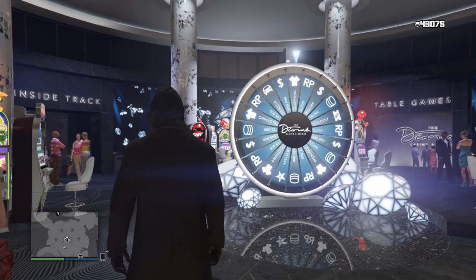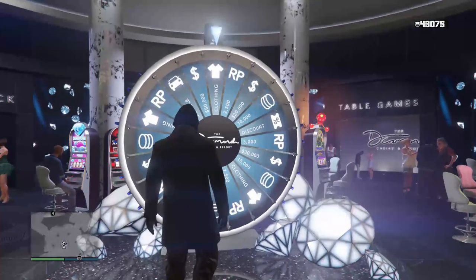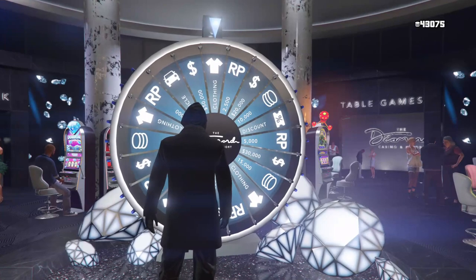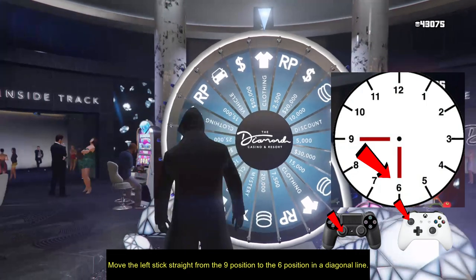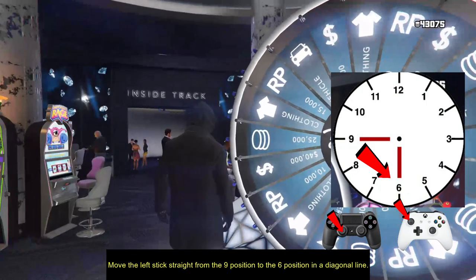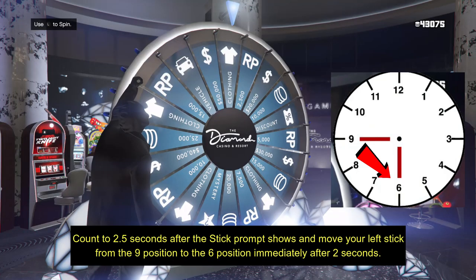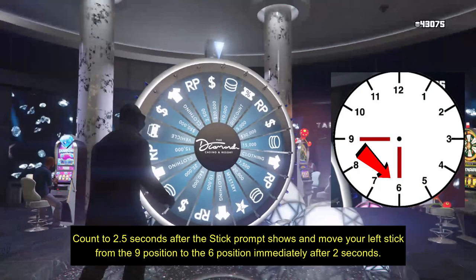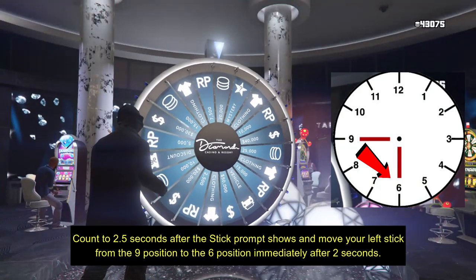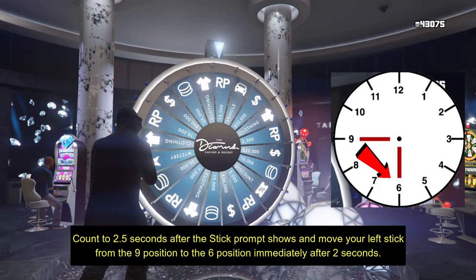Getting into the glitch, we're going to be using a method called the 9-6 method, which is basically moving the left stick on your controller from the 9 position to the 6 position. As soon as you start and get onto the wheel, when you see that prompt pop up for the left stick, you want to wait 2.5 seconds. You can count 1 Mississippi, 2 Mississippi, and right before you say 3 Mississippi, you want to move that left stick from the 9 to 6 position.